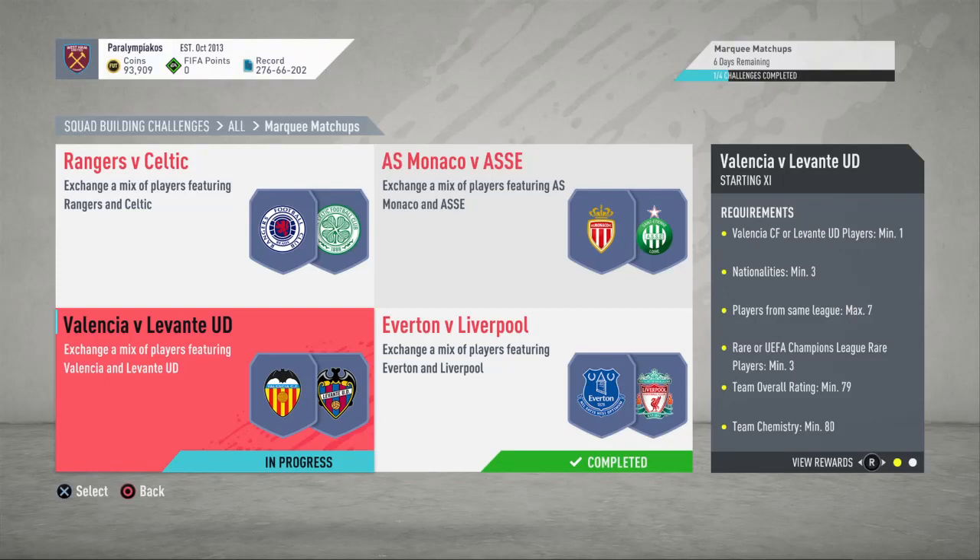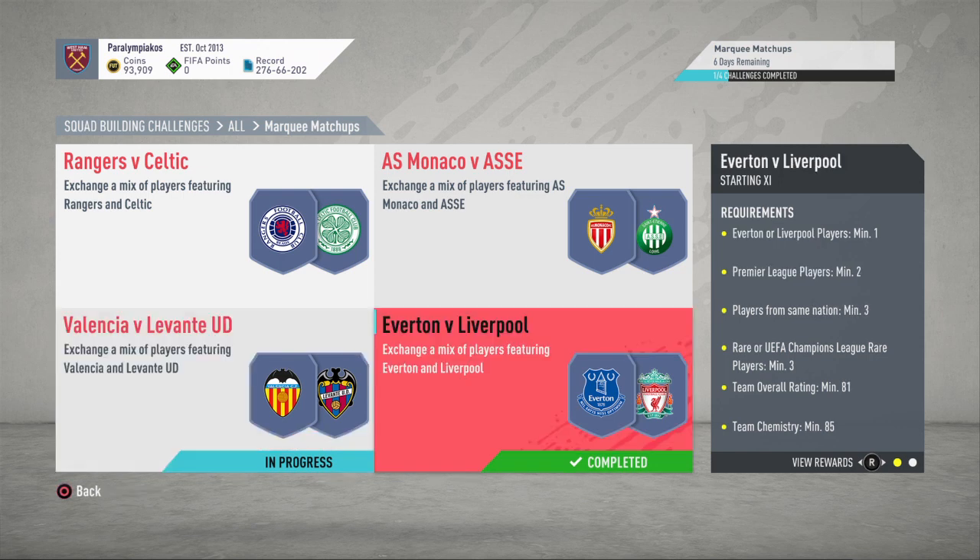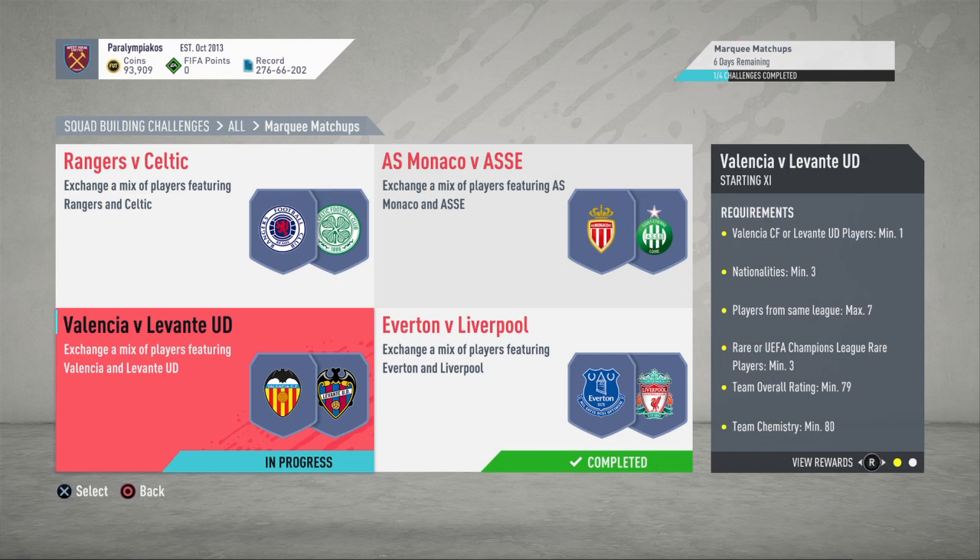How's it going everyone? It's Kieran here. Welcome to another Marquee Matchup for the FUT Player Days Copa-Liver-Torres promo. As you can tell by the title, this one's Valencia against Levante. We've already done Everton v Liverpool, so go and check that out if you still need to do that SBC. We're going to do this one as quick as we can, so I can get on and do the others.